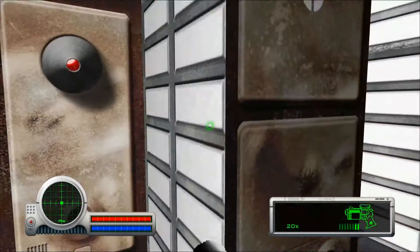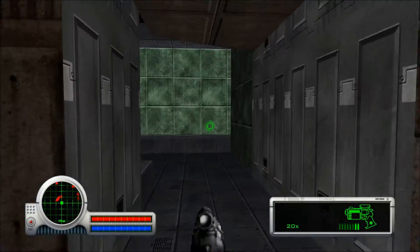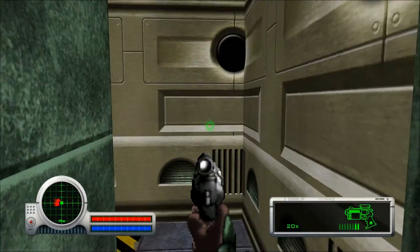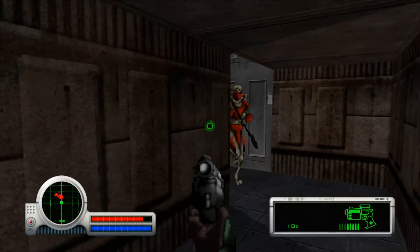Here's another health terminal if you need it — you don't need it. I'm going to save the assault rifle. I thought it was, like, inside me for a second.